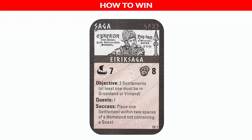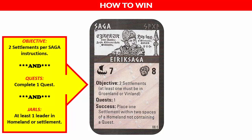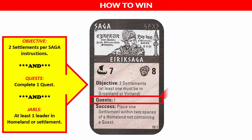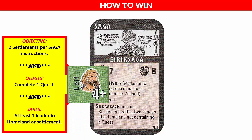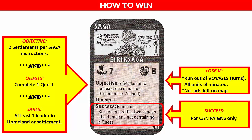Each game is called a saga, and you will draw one saga card that sets the parameters for the game. Each card shows the objectives and quests you must complete to successfully finish the saga. The saga card we will be using states that we must establish two settlements, one of which must be in a certain geographical space. We must also encounter and successfully complete one quest as indicated by a quest marker, and have at least one Viking leader, known as a Jarl, in a homeland or settlement space by the end of the saga. We lose if we run out of voyage cards, all of our units are eliminated, or there are no Jarls left on the map at the end of playing a voyage card.